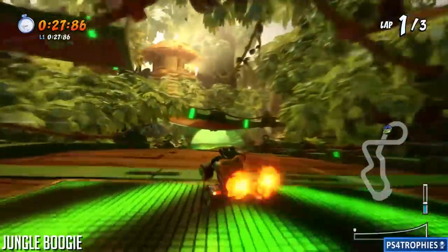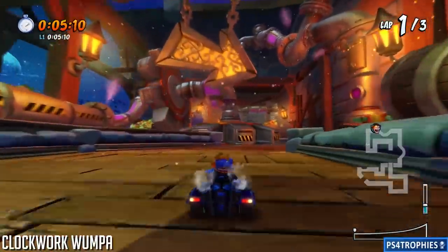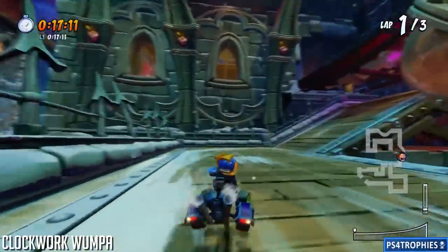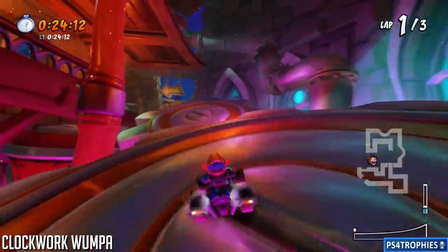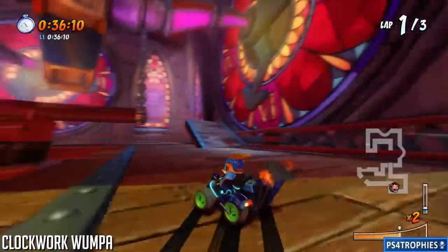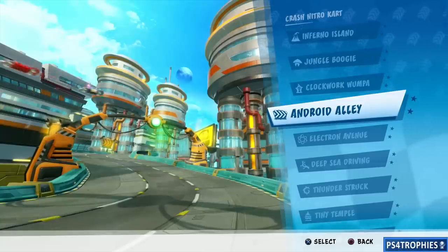We have two shortcuts in Clockwork Wumpa. You see a spinning gear to the left — the gears are the secret of this shortcut. There's another gear to the right as well. Eventually the track will have an arrow pointing left but instead you need to continue straight and jump across the top of three spinning gears. For the second shortcut, you need a lot of speed: slide up the ramp and jump off to the left-hand side.